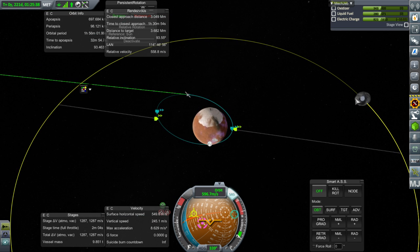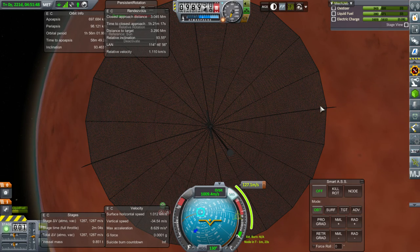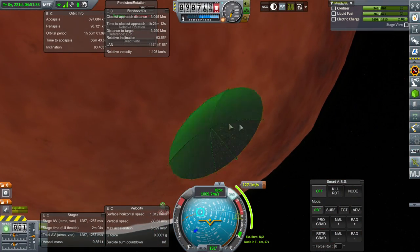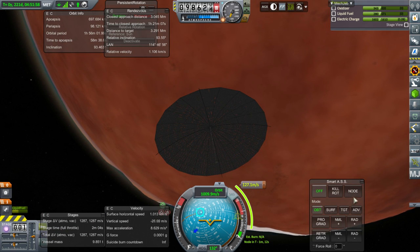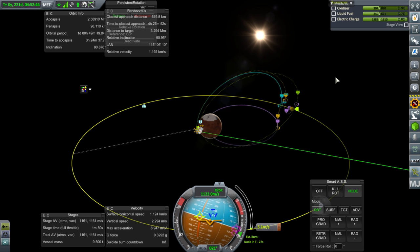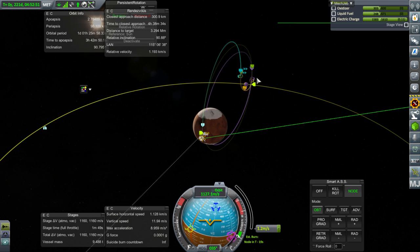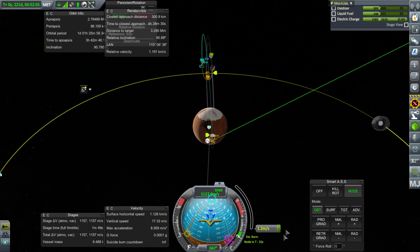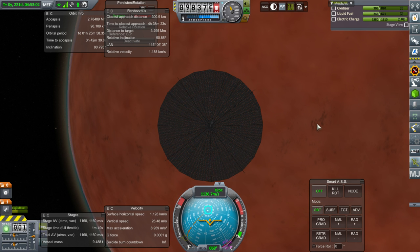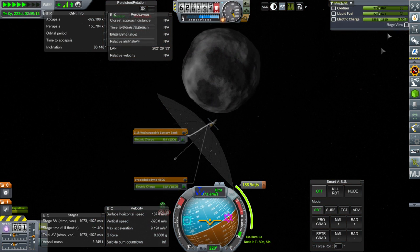There's an interesting orbit to hit Ike with — that's not the most appetizing approach, but here we go for our boost out to Ike. We have to make sure we get back to this orientation after the burn, because this is where our tail is facing the sun, and we very much want to maintain that to keep our electric charge. We'll be sure to come back to Duna after our business around Ike is done.